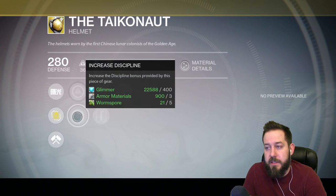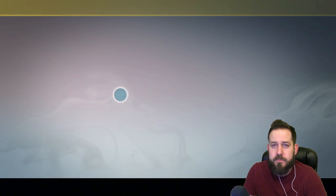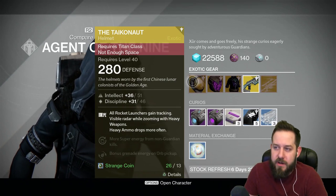The Tigonaut comes with increased intellect, increased discipline, inverse shadow, heavy lifting, and innervation. Again, these rolls are average.